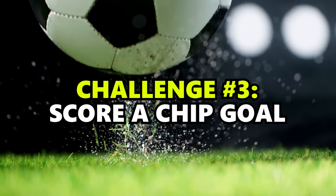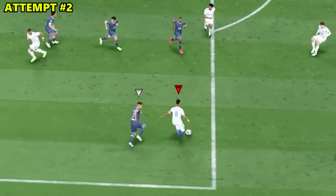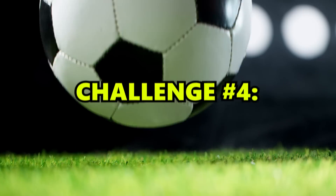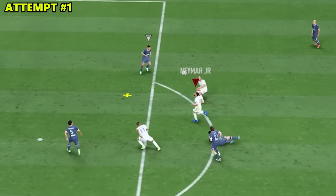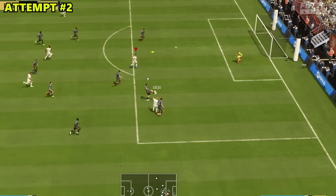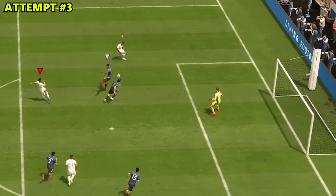Second challenge: score from outside the box. Yes! Third challenge: score a chip goal. Yes! Oh, that was the weakest chip shot. Neymar! I got impatient. Fourth challenge: score a volley. Oh, that's the weakest thing I've ever seen! This is it, Neymar — finish it, volley! That wasn't a volley.